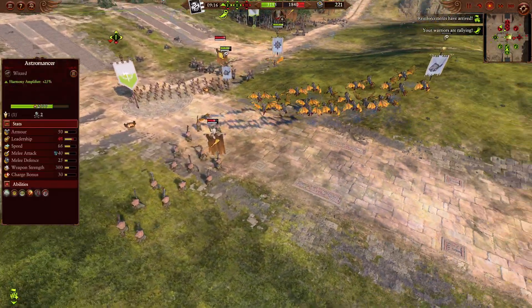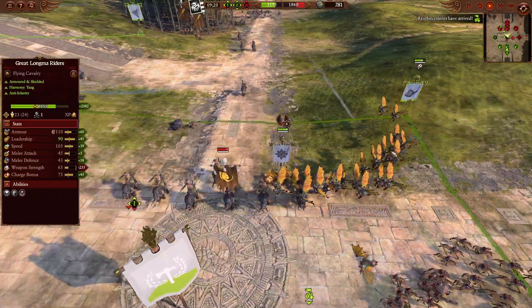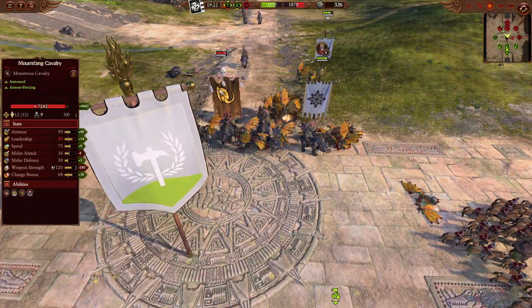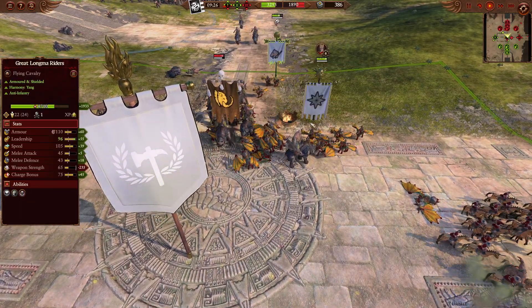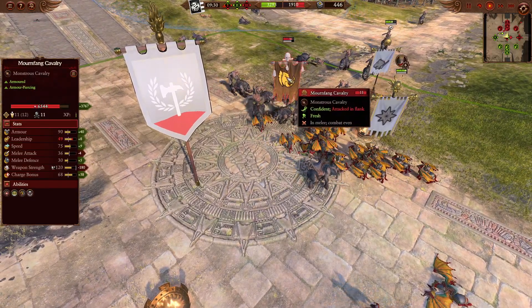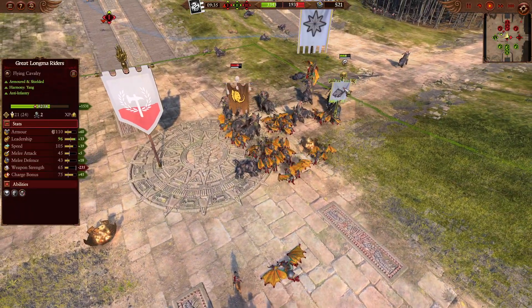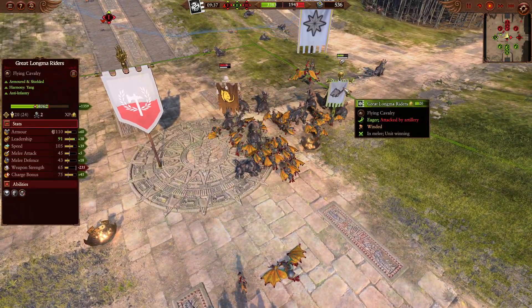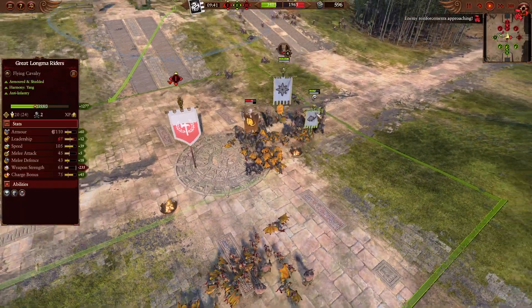We do manage to see some Iron Guts rotating in the sky. We do actually have some Great Longmars — Triple Gold Chevron as well — so these bad boys certainly would have been very expensive. They're now going to be fighting against the Warfang Cavalry. With 65 weapon strength and 75 charge bonus, they're going to be fighting in the middle. The Warfang Cavalry do have 90 armour and 120 weapon strength with armour piercing. So they should do pretty well, but Great Longmars have pretty good melee defence at 43, so they'll do well overall.